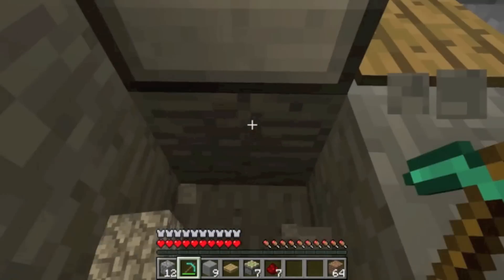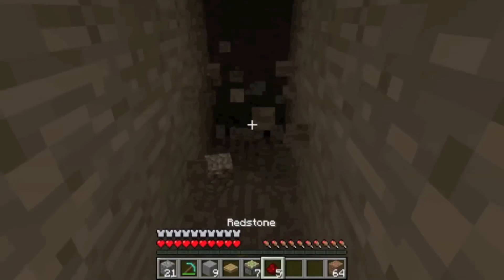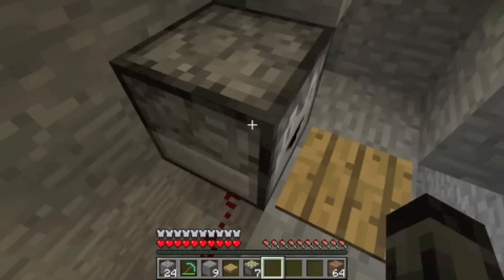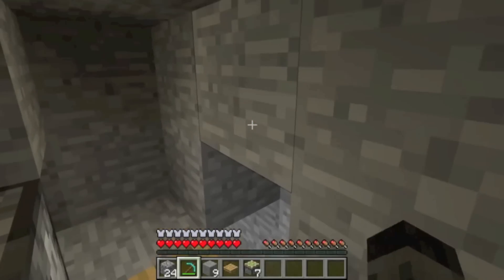Then place the number of redstone pieces that you want your trap to extend for. This is adjustable up to 15, but I found that you really only need 7 to trap someone, even if they are running through the hallway. Fill up the dropper with a quantity of spare blocks. If it is fully filled, it will ensure the trap will be active for more than 48 hours of real time. This is equivalent to 144 Minecraft days before it needs to be refilled.